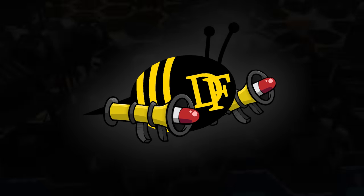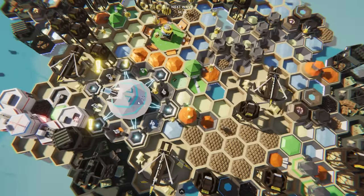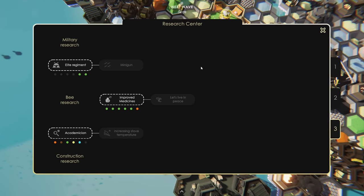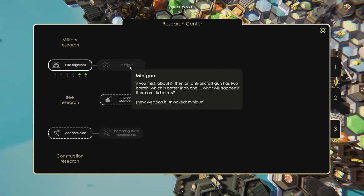I know we already have a lot of firepower, but you can never have too much. So today we're just going to keep on building and building. To begin, we're already ready for a new era — tier 3. For three times the power, we're going to go for elite regiment to start, mostly because that leads to a minigun.